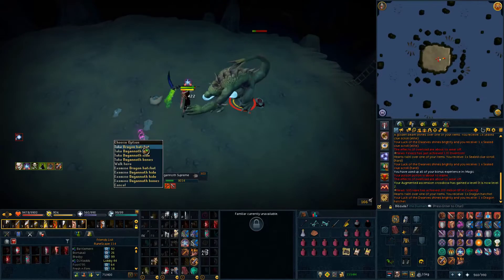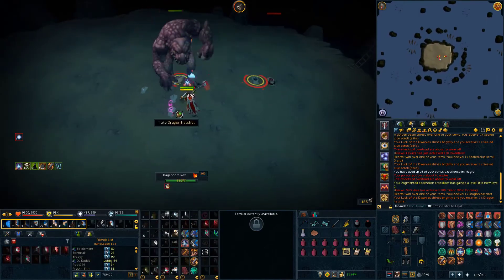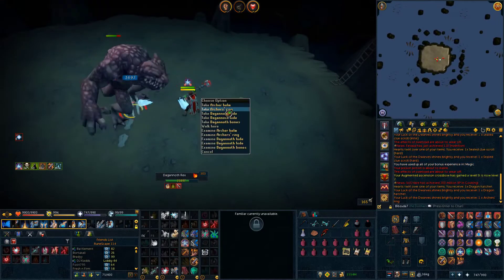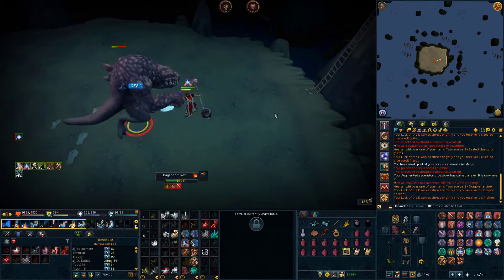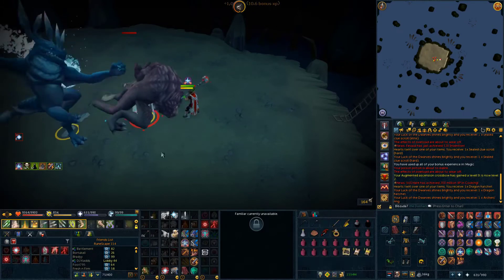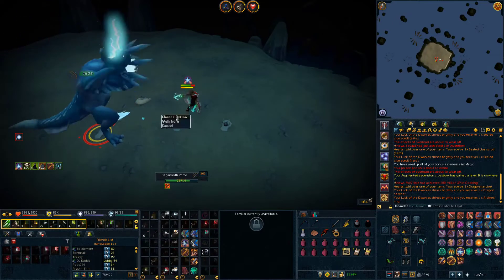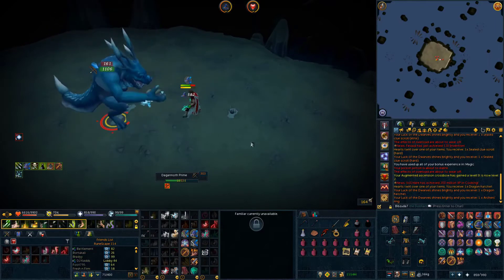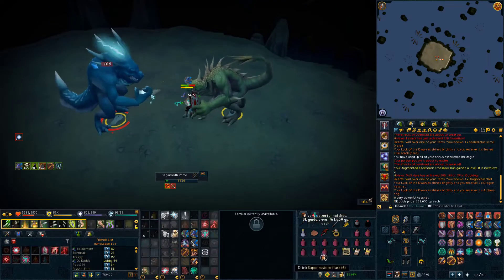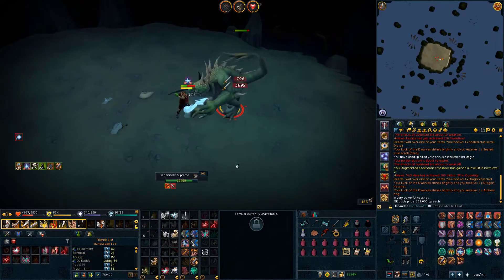I was pulling up my recorder and didn't even realize — we just got a Dragon Hatchet! First drop from this task, and then straight away an Archer's Ring, although those are pretty much worthless. Pulling up that recorder brings me some good luck apparently. We are about to get our slayer level — I'm 4k off of 110, which is pretty sweet. Still really far from 120 but it's nice to be hitting the new level. I'll check if we unlock anything when we get it.